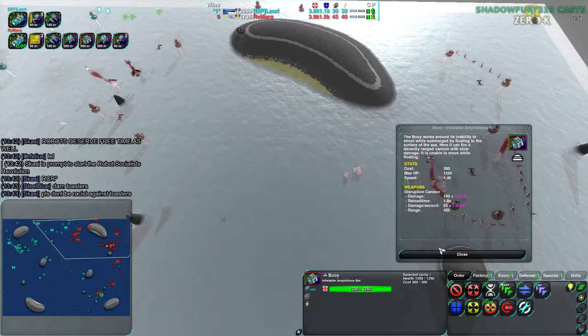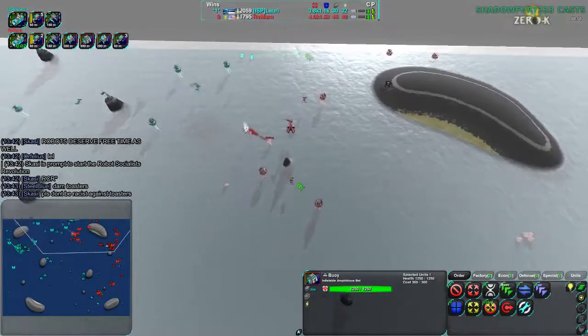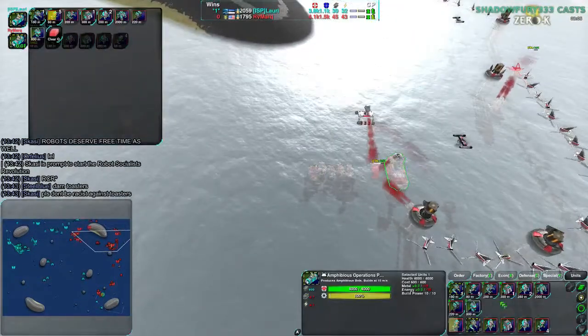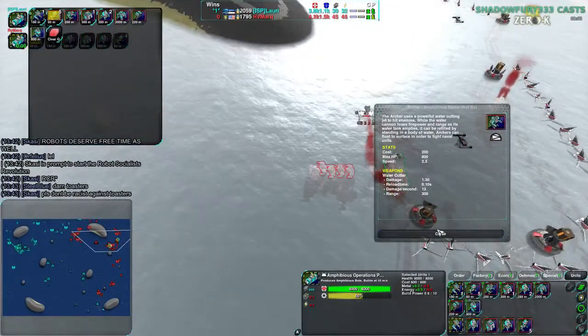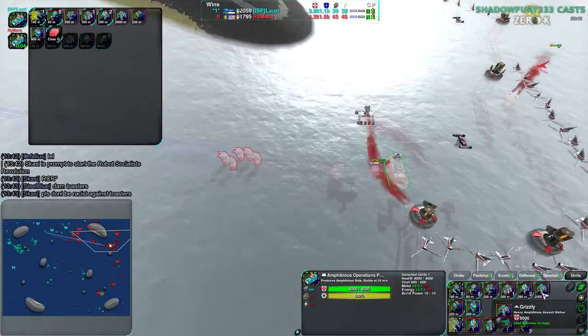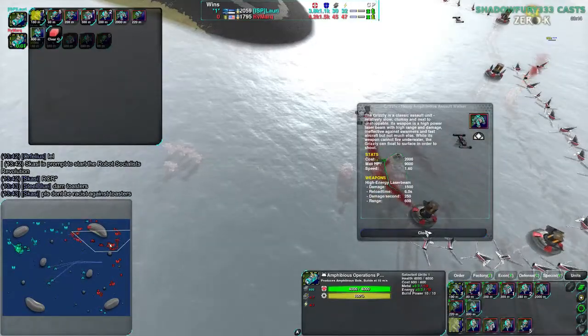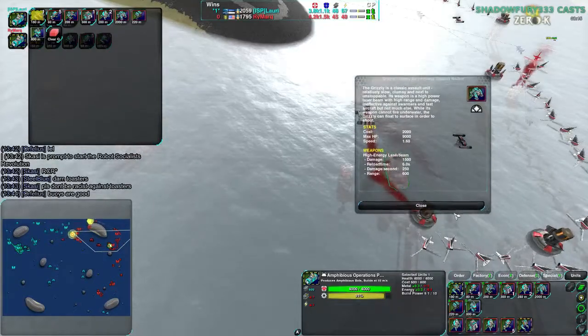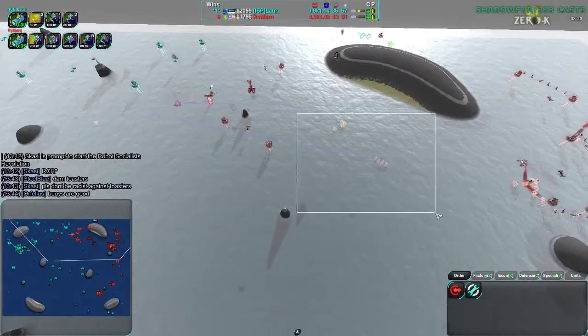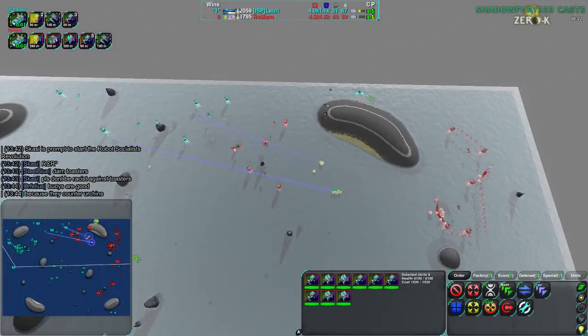The buoys surface, shoot, then go back down. In this matchup, Buoys are going to be basically useless. Ducks are going to be useful, Scallops are going to be useful, Archers I think are useless. Grizzlies cannot fire underwater. So basically it's Duck and Scallop — that's all that's going to be used this entire matchup.